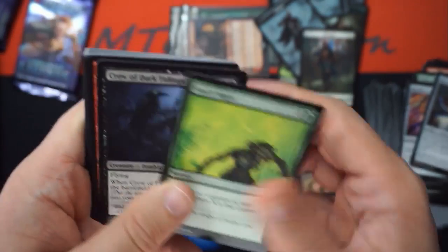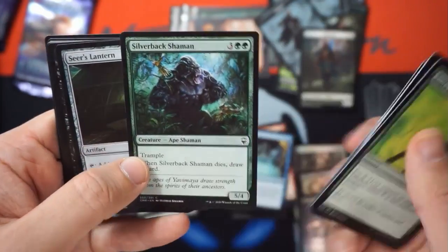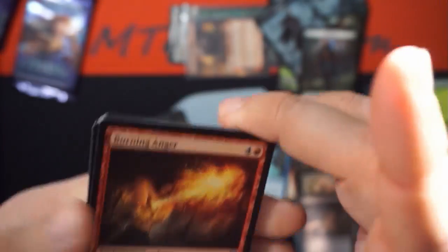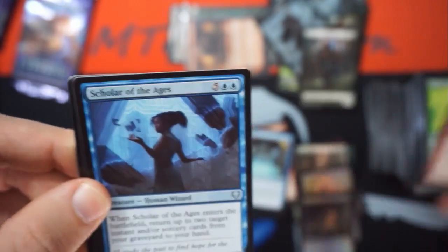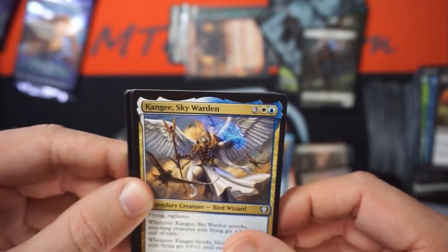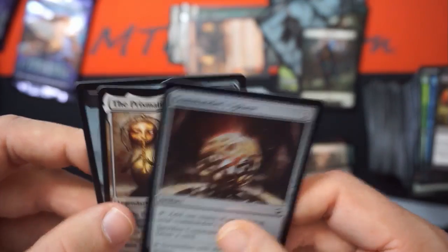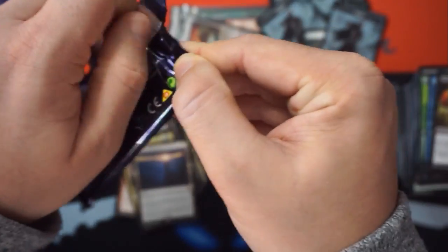Foil Burning Anger — I think that was a rare at one point. Scholar of Ages, Feast of Succession, Command Beacon — that's a good one. Kenny Skywarden, Arden Intrepid, and then a foil Command Spirit — yes! Storm crow! Last pack, and that was a pretty good pack.